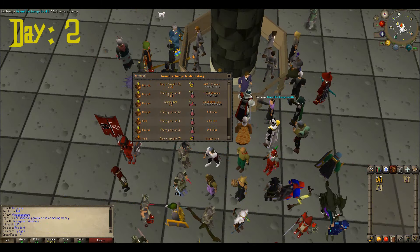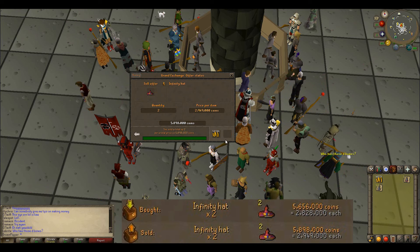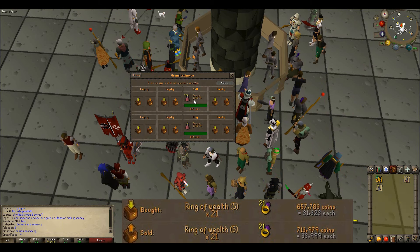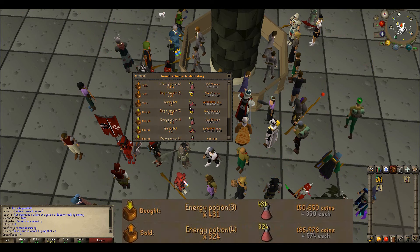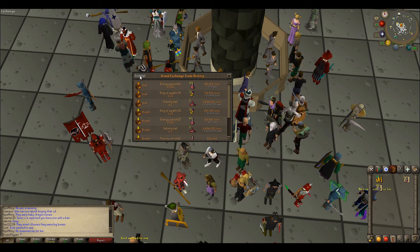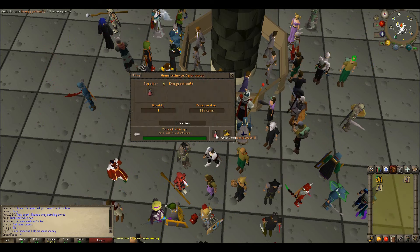The infinity hat actually worked really well. We got about 120k on each one and we got two of them, so that's about 240k from the infinity hat. The rings we didn't get nearly as many as we wanted, only about 56k from those with about a 2.5k margin each. The energy potions gave us about 35k in total. Still got about 300k on the flip overall, so we're definitely gonna try the infinity hats again.